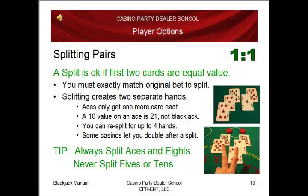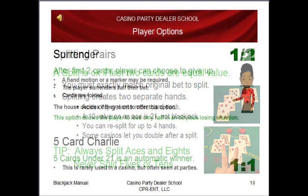Another player option is splitting pairs. A split is okay if the first two cards are of equal value. You must exactly match your original bet to split. Splitting creates two separate hands. Aces only get one more card each. A 10-value on an ace is 21, but it's not blackjack because it's not one of the original two cards. You can re-split for up to four hands total. Some casinos let you double after a split — see what your house rules are. Here's a tip: always split aces and eights, but never split fives or tens.